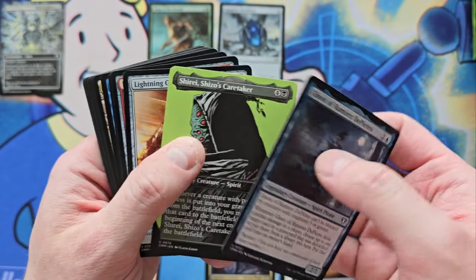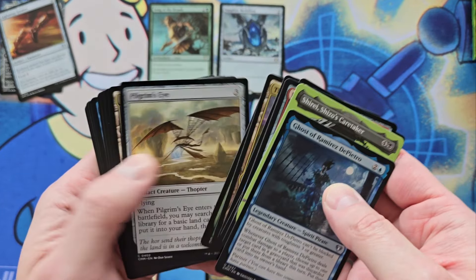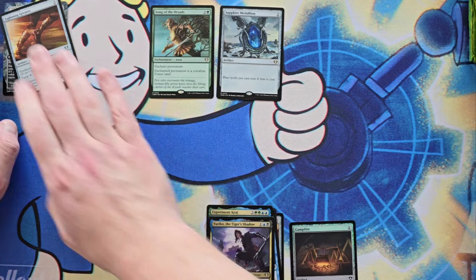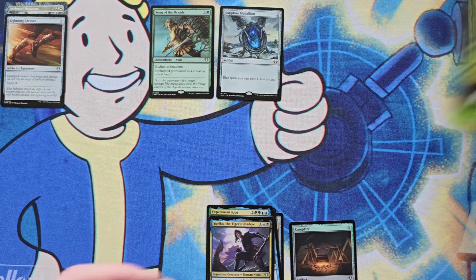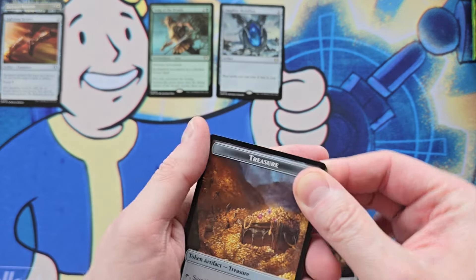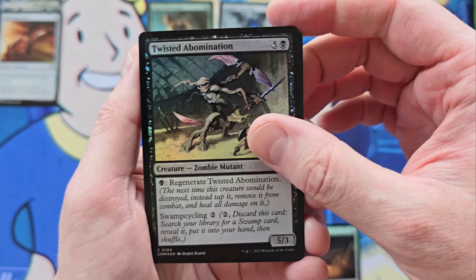Yuriko, Ghost Ramirez, Shirai — hey, Lightning Greaves! My last three set boxes didn't even have a Lightning Greaves. Leave it to a draft box to actually give you the Uncommons, right? Two bad draft boxes don't exist anymore. That was wild to me — three set boxes in a row all did not have a Lightning Greaves.